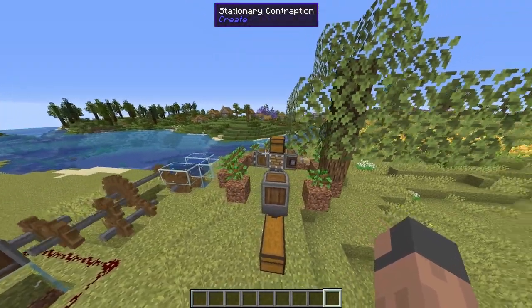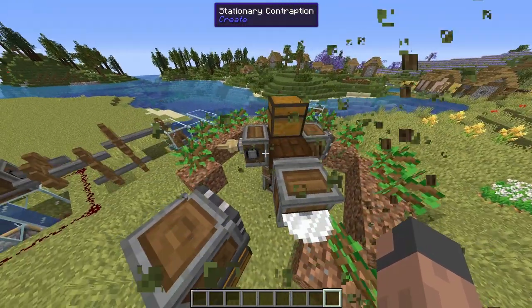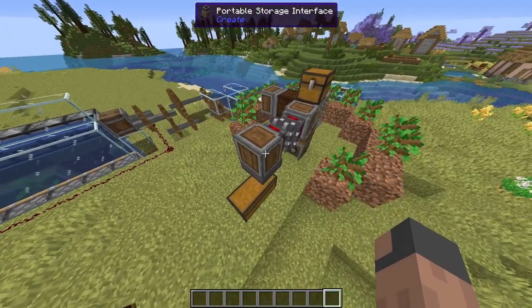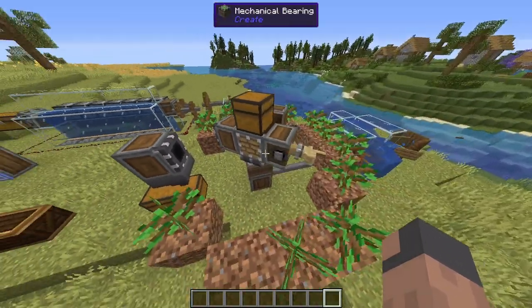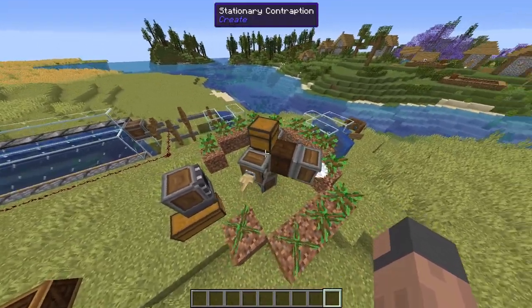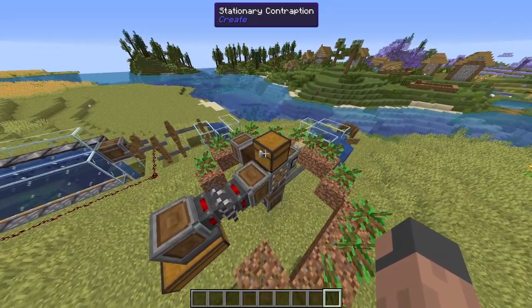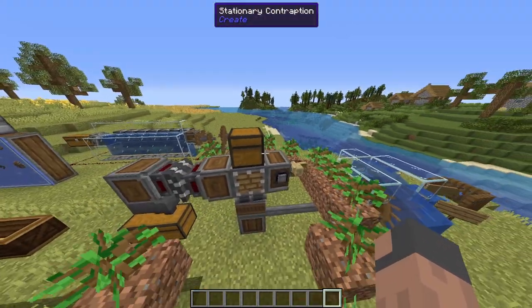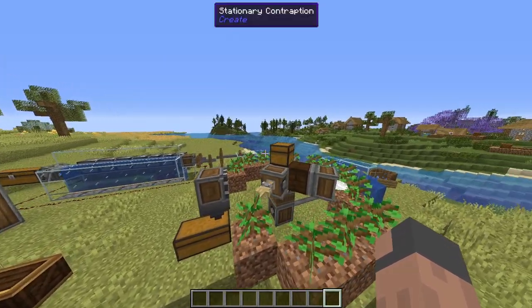The next farm is a minimalistic tree farm. What this does is we have a mechanical bearing that's rotating a contraption, and the contraption consists of a portable storage interface, a deployer, and a mechanical saw. Then we have these blocks that connect to each other so we don't need glue. Up at the top we have a chest to make a sorting system, because if we didn't have the chest, all the items would just pop out.